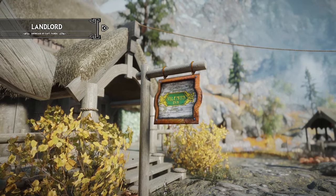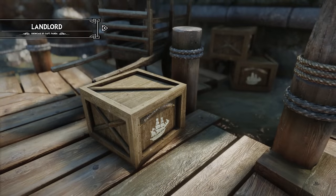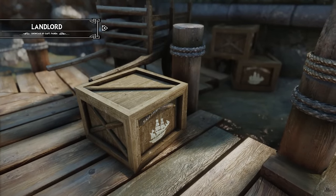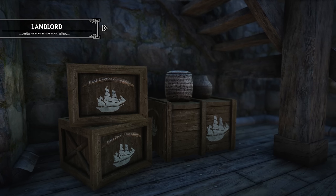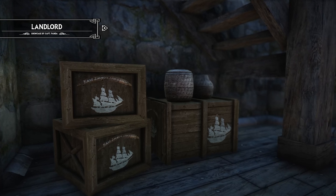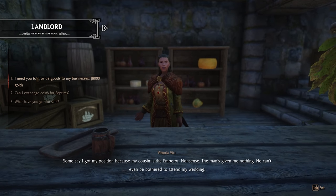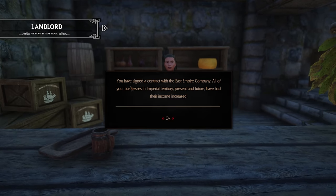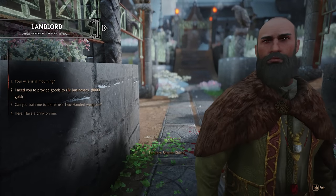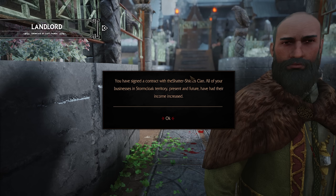In order to ensure the success of your purchased property, it's important to engage in trading contracts. One way to do this is by buying a trading contract from either Clan Shatter-Shield or the East Empire Company. These contracts boost the income of your shops based on the corresponding Civil War faction in the area. For example, if you own a shop in Whiterun controlled by the Legion, purchasing a contract from the East Empire Company will increase your shop's income. Conversely, if the area is controlled by the Stormcloaks, purchasing a contract from Clan Shatter-Shield will increase your shop's income.